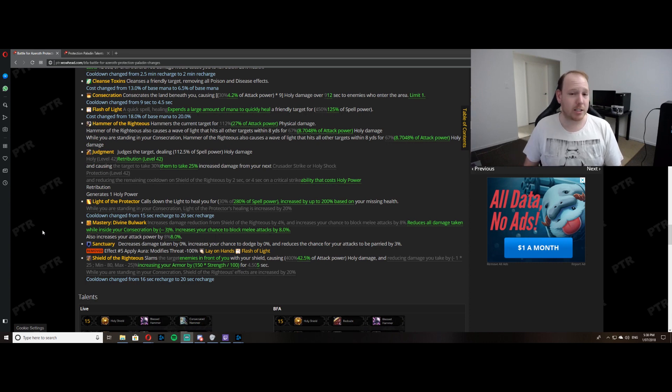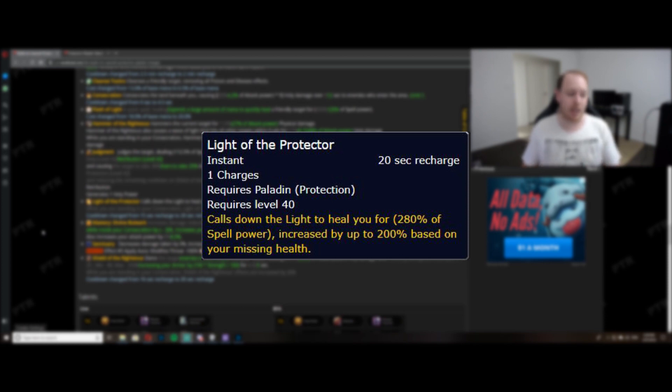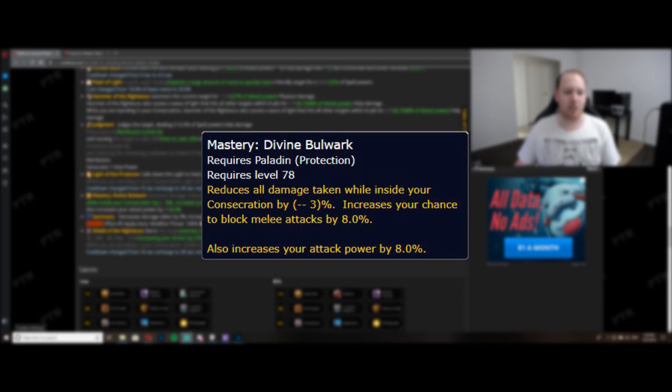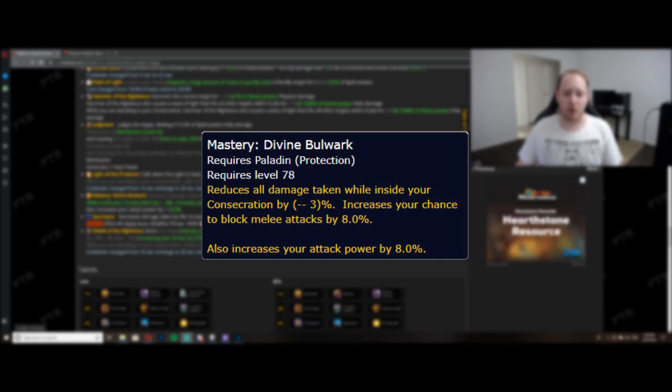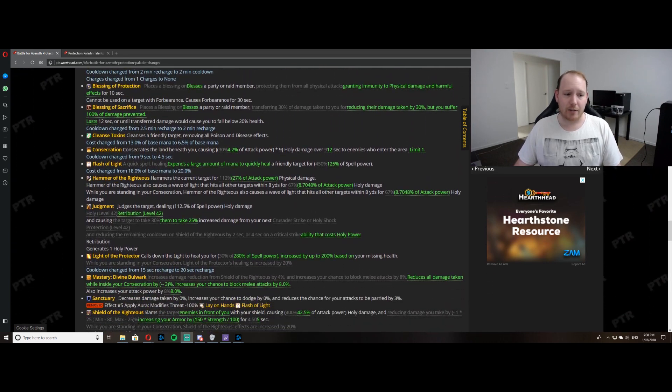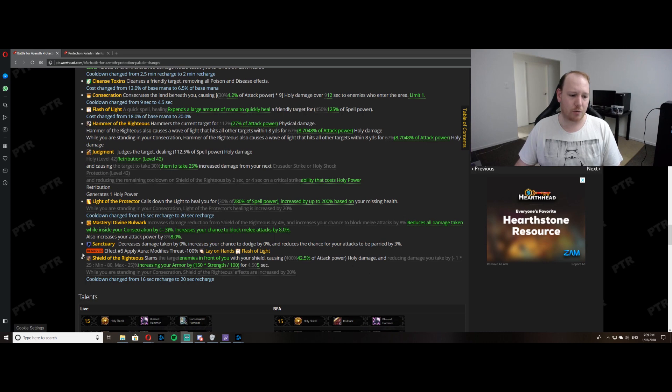Another important change is Light of the Protector. Previously it increased the amount of healing from Light of the Protector while standing in Consecration. Now it just heals you based on your missing health and spell power. Your Mastery has also been redesigned to read more simply. The old mastery increased damage reduction from Shield of the Righteous by a certain percent and increased your chance to block melee attacks. The new mastery just reduces all damage taken while inside your Consecration and also increases your chance to block melee attacks overall.